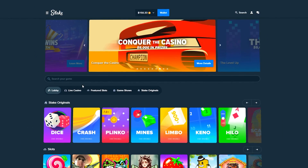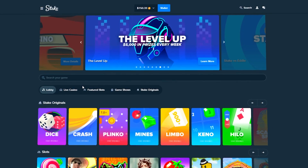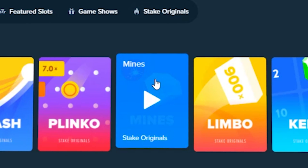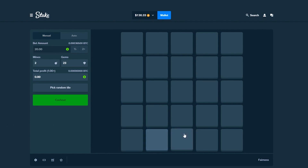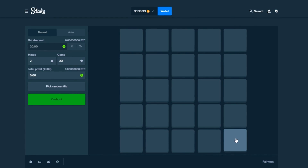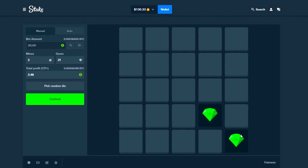Ladies and gentlemen, welcome back. We have $150 in the balance, we're playing on Stake today and we're gonna see if we're able to make some money. We're gonna do some big bets today — it's gonna be a great video. With that being said, let's head over to Mines and let's see if we're able to get lucky. The board has been placed and we're gonna try this strat. Going for five clicks, $20 — let's see how this goes.